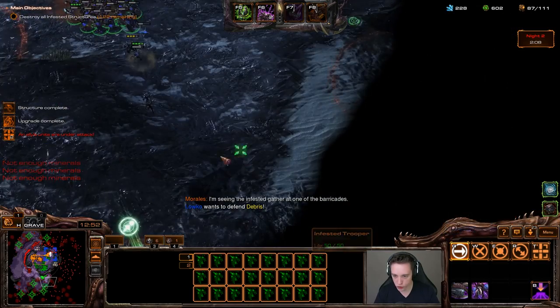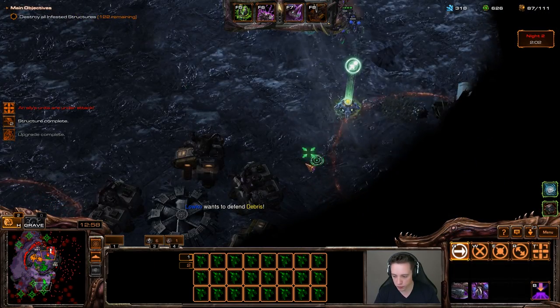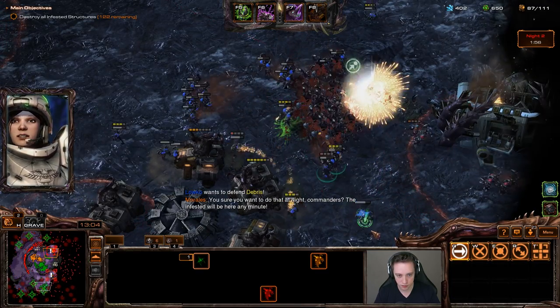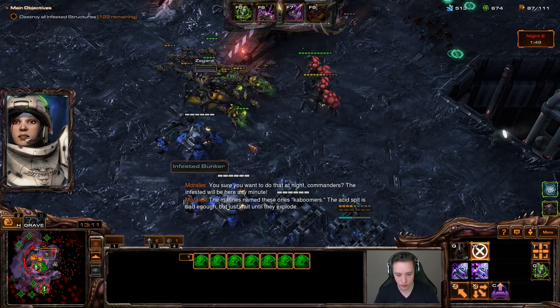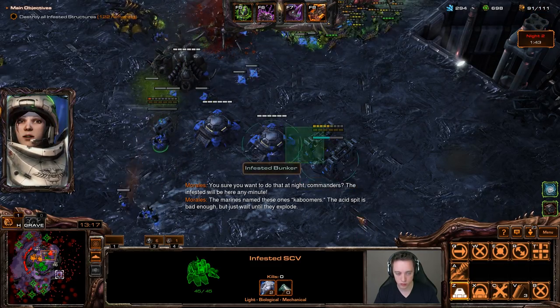I'm trying to move across here with these units, trying to avoid the blizzards, and I'll keep fighting during the nighttime. The magmines will hurt though — the Marines named these ones Kaboomers. The acid spit is bad enough, but just wait until they explode.